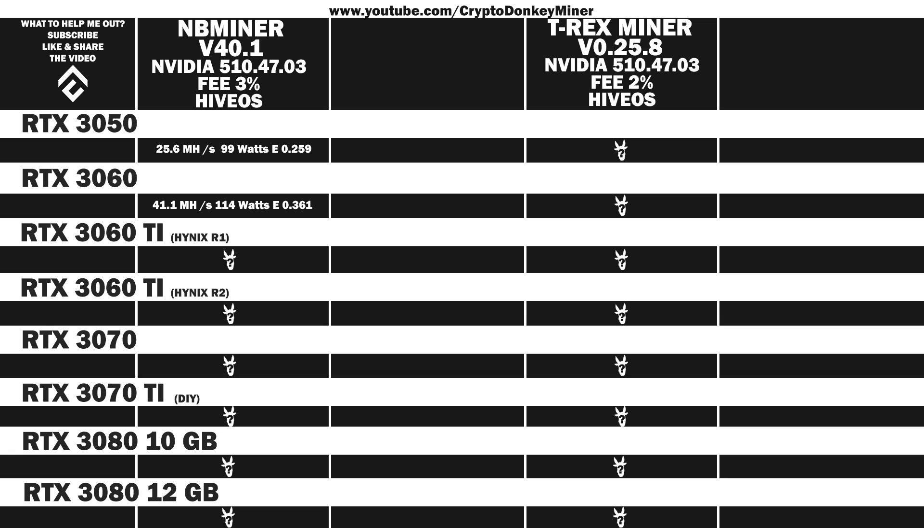The average reported results for the RTX 3060 Ti, Hynix memory revision 1: 50.4 MH/s at 154 watts, which gives an efficiency of 0.327. The average reported results for the RTX 3060 Ti, Hynix memory revision 2: 51.1 MH/s at 219 watts, which gives an efficiency of 0.297. The average reported results for the RTX 3070: 53.4 MH/s at 144 watts, which gives an efficiency of 0.371. And the RTX 3070 Ti: 65.1 MH/s at 219 watts, which gives an efficiency of 0.297.